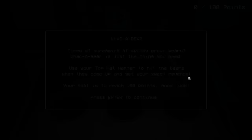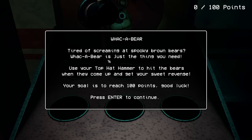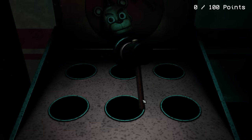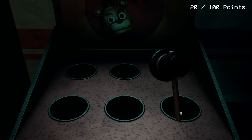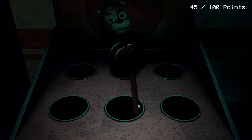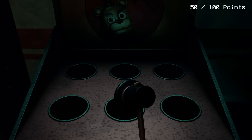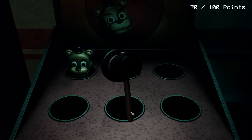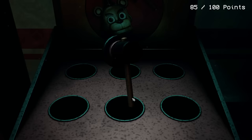Whack-a-Bear — 'tired of screaming at spooky brown bears? Whack-a-Bear is just the thing you need. Use your top hat hammer to hit the bears when they come up and get your sweet revenge. Your goal is to reach 100 points.' This one is a little harder to aim but I think we got it. Come on, keep them coming — this isn't even a challenge! Oh, same hole — they're all popping out of the same hole. We only need two more — done! But wait, why are we completing these again?